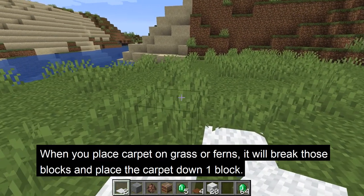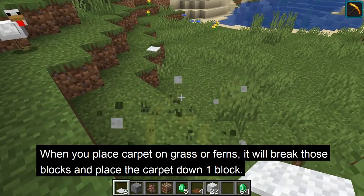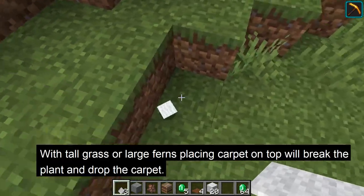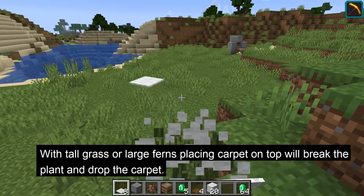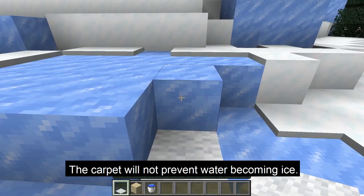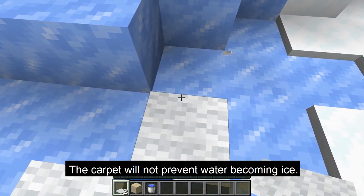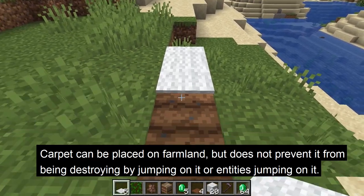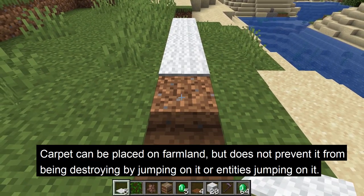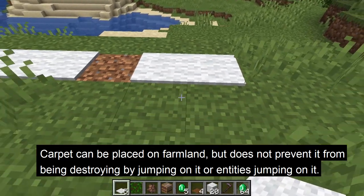When you place carpet on grass or fern, it will break those blocks and place the carpet on the block below. With tall grass or large ferns, placing a carpet on top will break the plant and drop the carpet. The carpet will not prevent the formation of ice, meaning putting carpet over water will still allow the water to become ice. Plus, carpets can be placed on top of farmland blocks; however, this doesn't stop the farmland from being destroyed by jumping on it.